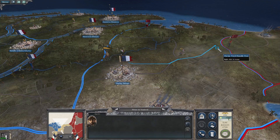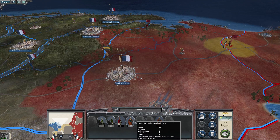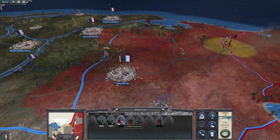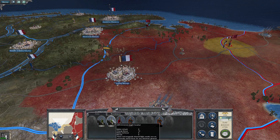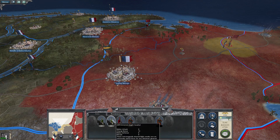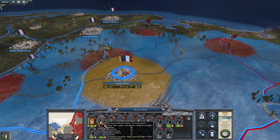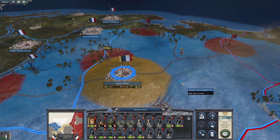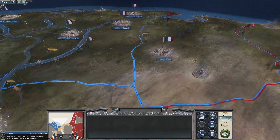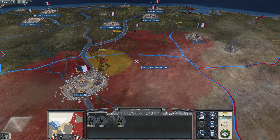Let's bring the view over so we can see what's in the Ottoman force. Palestinian auxiliaries — pretty good unit. Janissaries, melee infantry. And Delhi horsemen. Interestingly, the Delhi horsemen in Napoleon Total War do not have firearms, whereas they do in Empire Total War. Most of the infantry are going to be replenished — about five men — so that's not too bad.